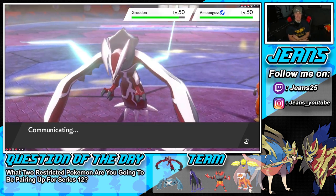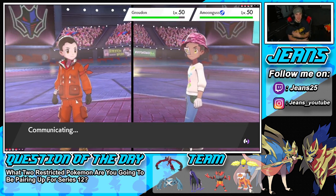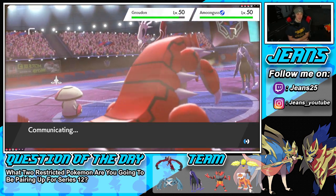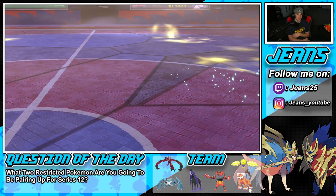It was tough because the next turn he did use Max Lightning on Yveltal, so we had the right idea. He just decided to go for Max Airstream for speed control first. Groudon didn't even go back into Incineroar — okay, I'm cool with that. Maybe he's trying to get Fake Out back on the field.